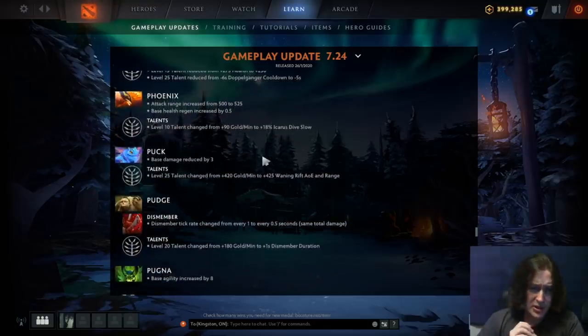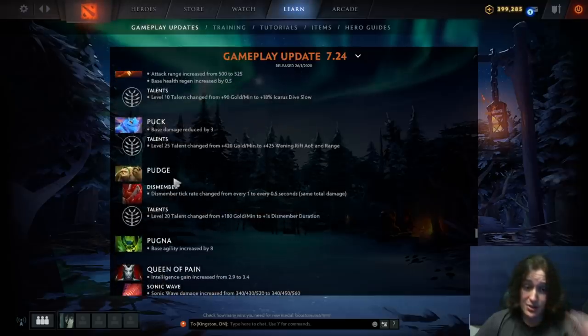Phoenix: attack range increased, base HP regen increased by 0.5 — cool since his spells cost HP. The level 10 talent is 18% Icarus Dive slow replacing 10 GPM — unfortunately a nerf overall. Puck: base damage reduced. The level 25 talent is 425 waning rift AOE and range — actually decent, and at that point you're already six-slotted on Puck anyway. This is probably a buff to Puck; the base damage reduction is the main nerf.